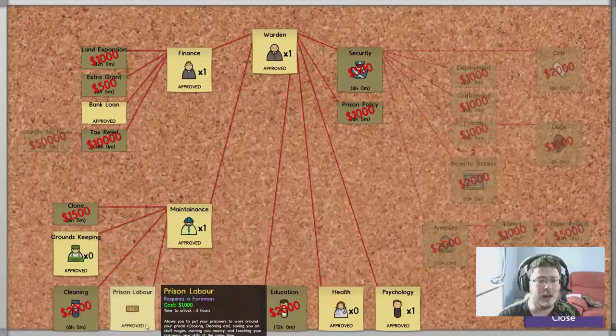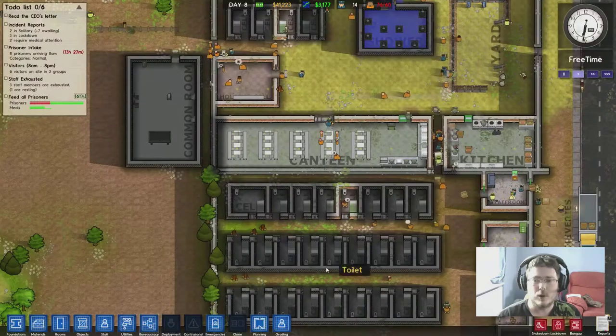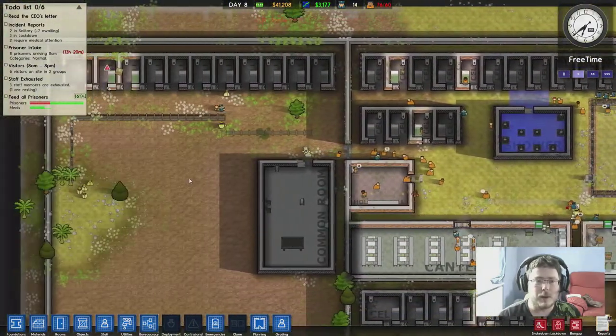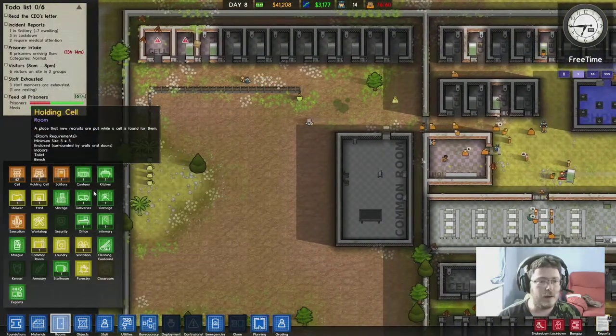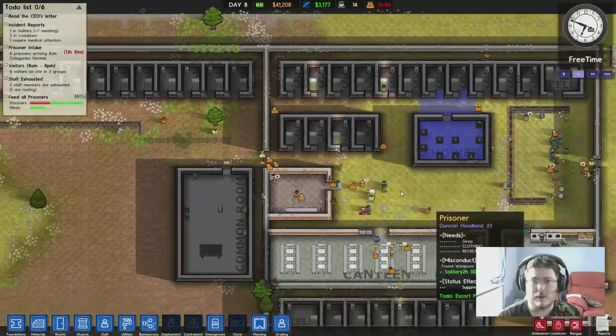I've actually unlocked the prison labor thing which allows me to put my prisoners to work, but I don't actually know how all that works. So anyway we're deleting our yard at the moment, getting rid of that. This is going to be our new yard over here - we'll need to wait for that to be built.